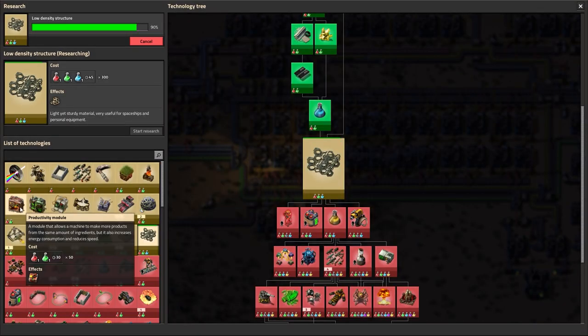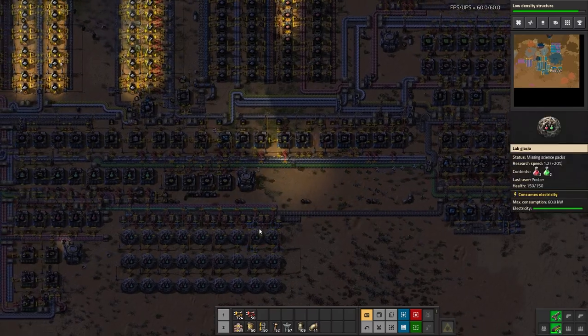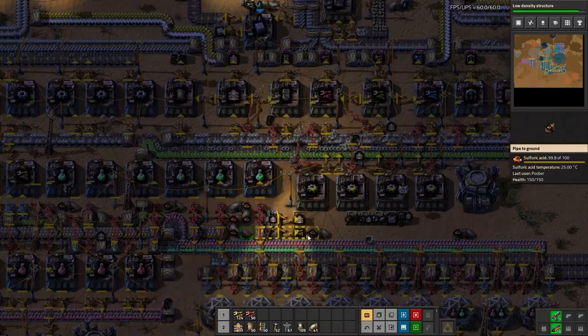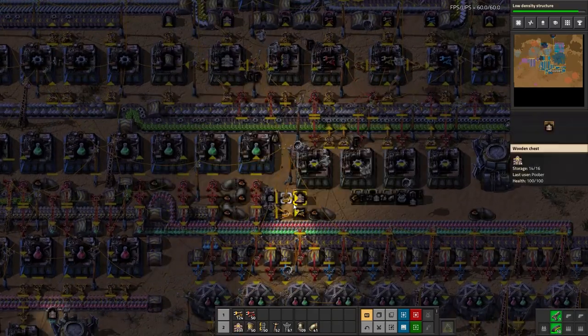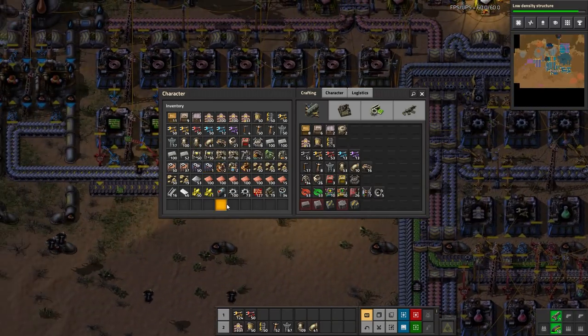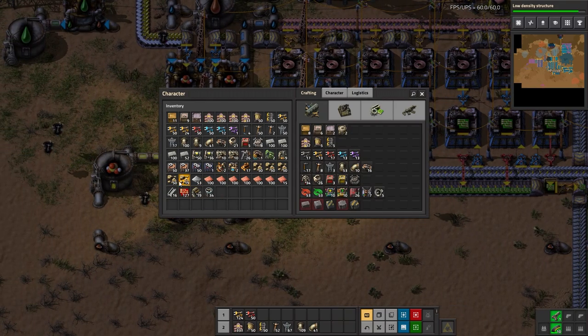I don't have productivity modules researched yet — that will probably be the next thing to research. Let's grab more belt. I've got plenty of inserters, and pipe is good right now. I can start to trash a couple things I don't need.